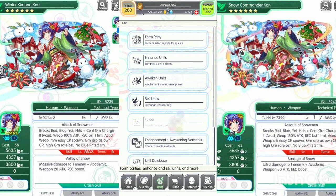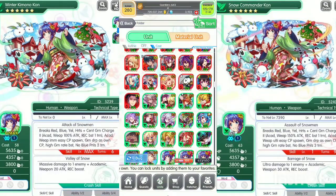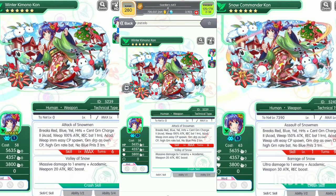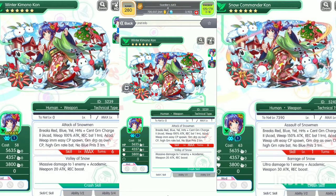Let's find this unit in the folder. This unit is cost 58, green — it's a human weapon technical type, cost 58. The skills: attack of Snowman, break red/blue/yellow hearts plus center green, charge two, academic weapon 100% attack recovery boost one turn, academic weapon must easy spawn, green drop as own CP, high green red blast, no blue panels two turns. This unit can be awakened to become more powerful.